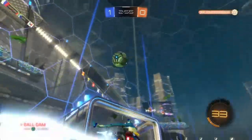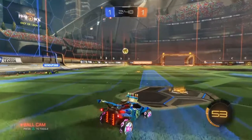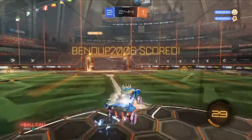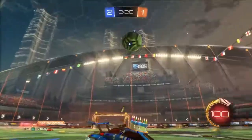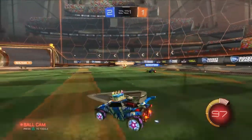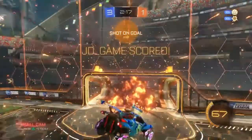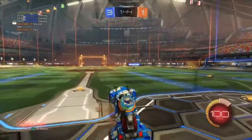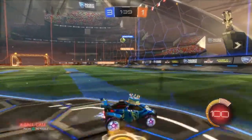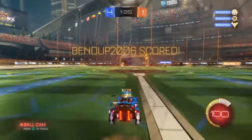Destroyer Kid comes in hot and scores a goal to make it a 1-1 game — the closest any game has been so far this season. But Ben Dupe replies with another goal to make it 2-1 for his team. Team Ben Dupe gets another opportunity; Ben clears the ball in. Destroyer Kid makes a mistake, fails to clear it, and Carter caps the ball. Then Ben comes up with one of the greatest goals we've seen this season.